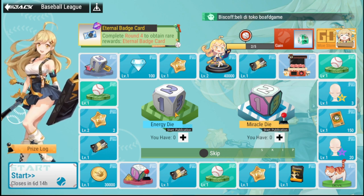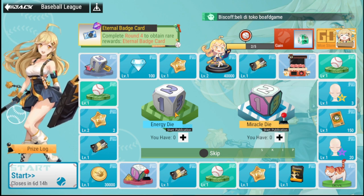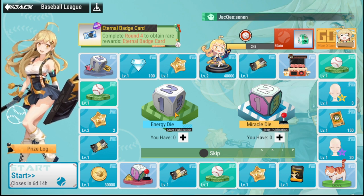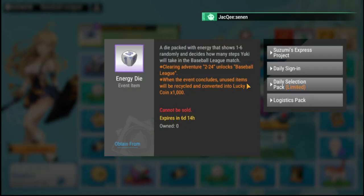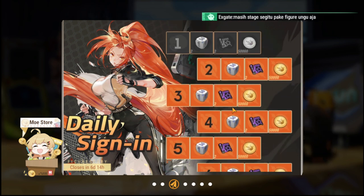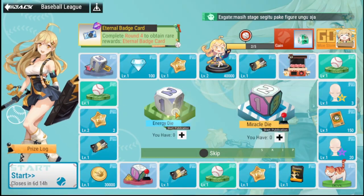The Energy Die is your standard die — once you roll it, it takes you to whatever number it lands on. You can earn this primarily through your daily sign-in, which covers seven days.